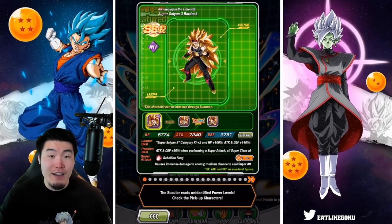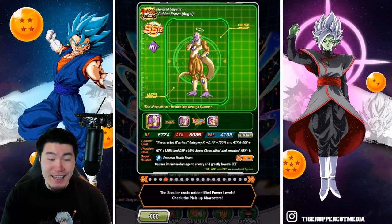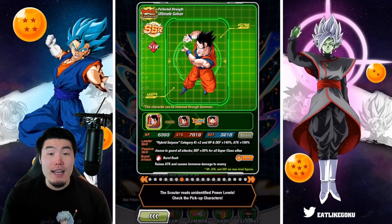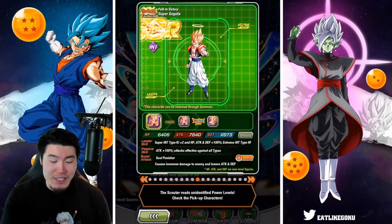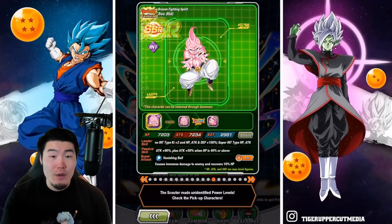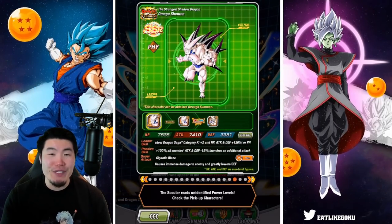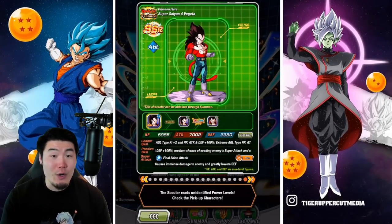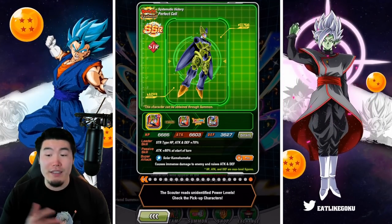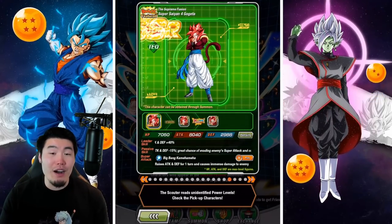We're starting off with INT Super Saiyan 3 Bardock, STR Jiren, TEK Vegito Blue, STR Rosé, INT Angel Golden Frieza, PHY Super Vegito, TEK Super Saiyan 3 Broly, STR Ultimate Gohan, INT Ultra Instinct Goku, PHY Super Saiyan 3 Gotenks, INT Super Gogeta, STR Super Janemba, TEK Super Saiyan 3 Angel Goku, INT Kid Buu, AGL Super 17, PHY Final Form Cooler, TEK Super Saiyan 4 Gogeta, PHY Omega Shenron, STR Super Saiyan 4 Goku, AGL Super Saiyan 4 Vegeta, and STR Perfect Cell. In total there are 21 featured SSRs, and all of them are Dokkan Festival units.